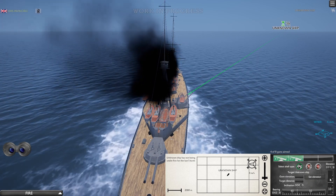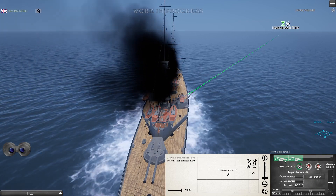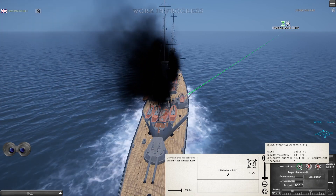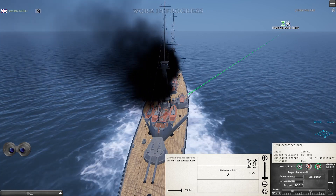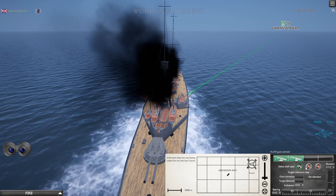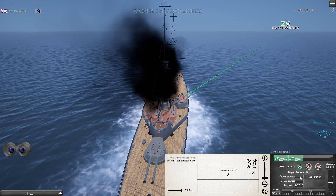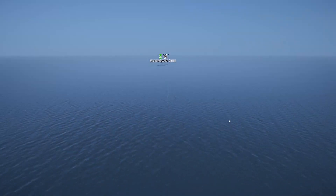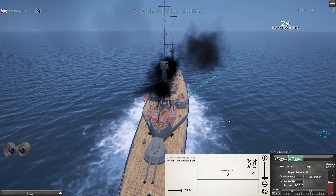We have three types of shells: armor-piercing cap shell, common pointed cap shell, and high explosive shell. We're going to use the armor-piercing cap shells and put elevation at 12 degrees. We don't know exactly how far the ship is, so we have to guess on the first shot. It seems like we overshot, so we'll reduce elevation next time.